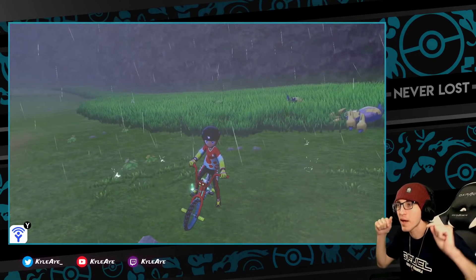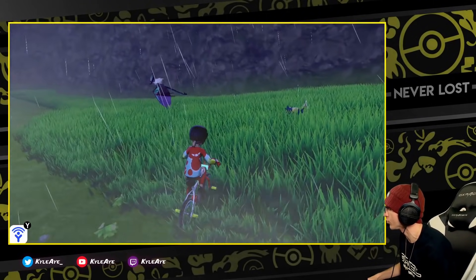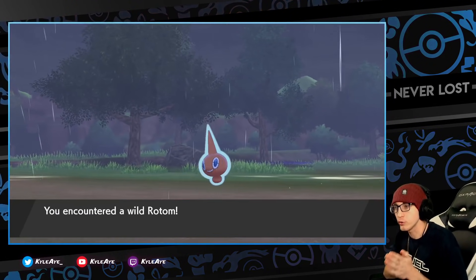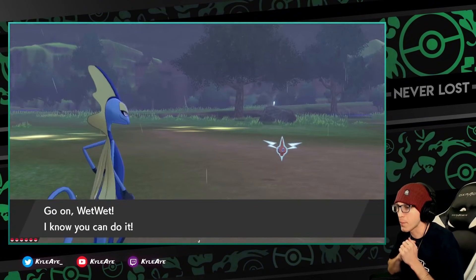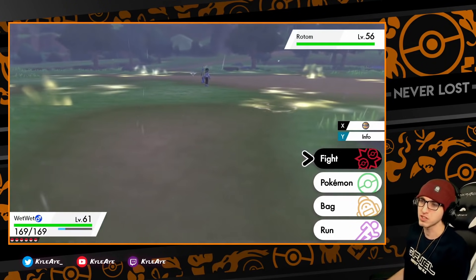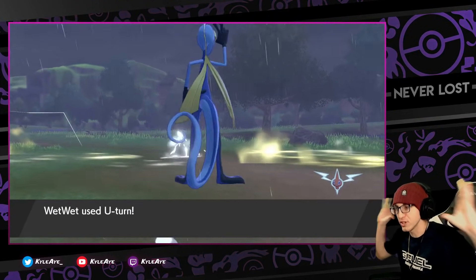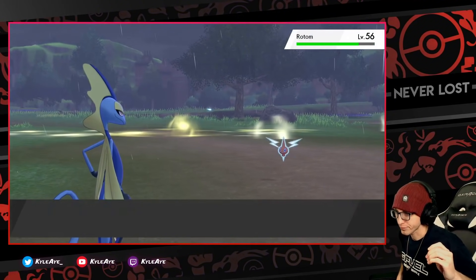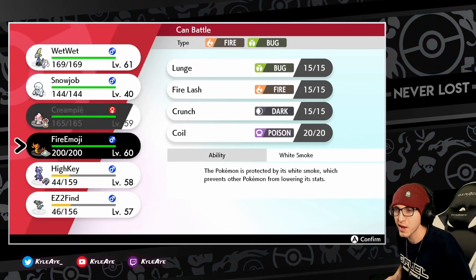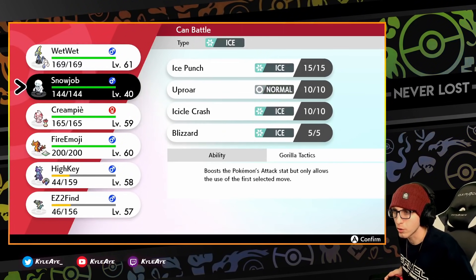Hey, what's going on everybody, Kylea here. I'm about to show you guys where to find Rotom and how to get all of the Rotom forms in this game. In the Wild Area, you're going to want to go to the Lake of Outrage. I believe it has a one or two percent encounter rate — we found him at level 56.